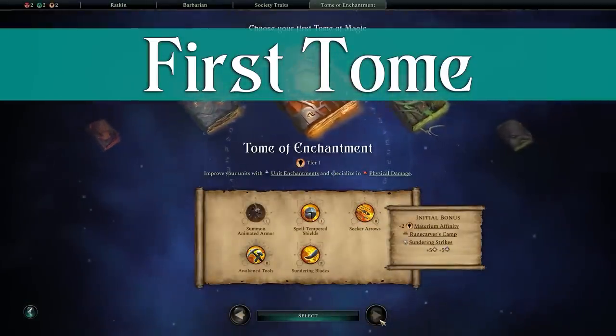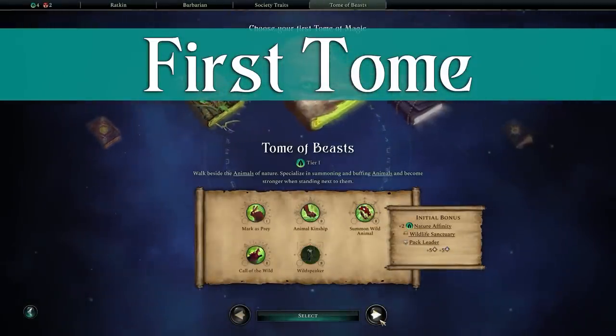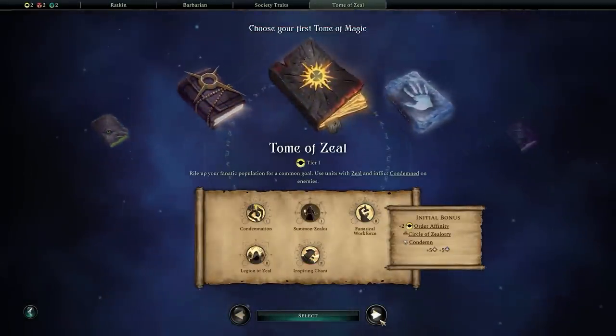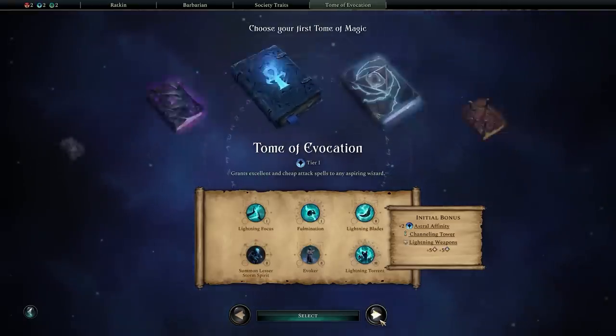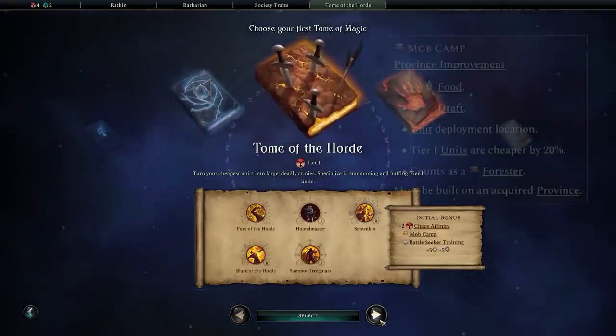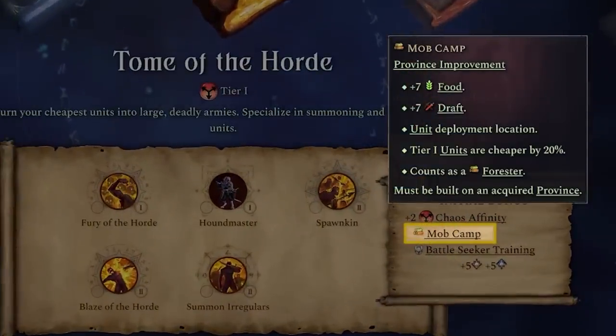Next up, we'll be picking our first tome. The first tome is an important decision — it will set the pace for your faction. Tomes are so important that they'll be covered in more detail in a future tutorial in this series. Today we'll be taking the Tome of the Horde, because the mob camp combos really well with the rest of our abilities and decisions.